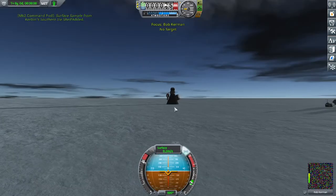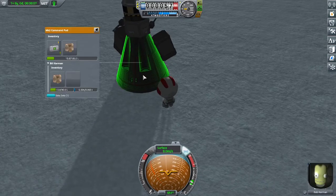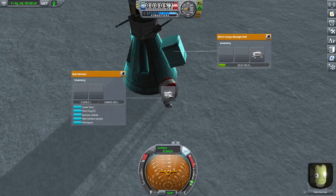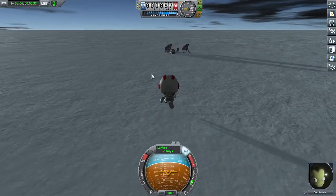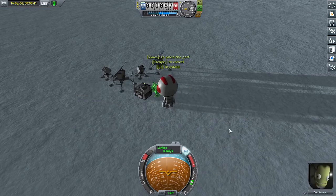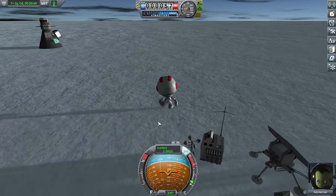Now we send out Bob the scientist. Bob has to go stow his parachute first — he can hand it over to Bill — and now he can place these monitoring devices. One... I believe that's the weather station. Yeah, it's got a little anemometer and all that.